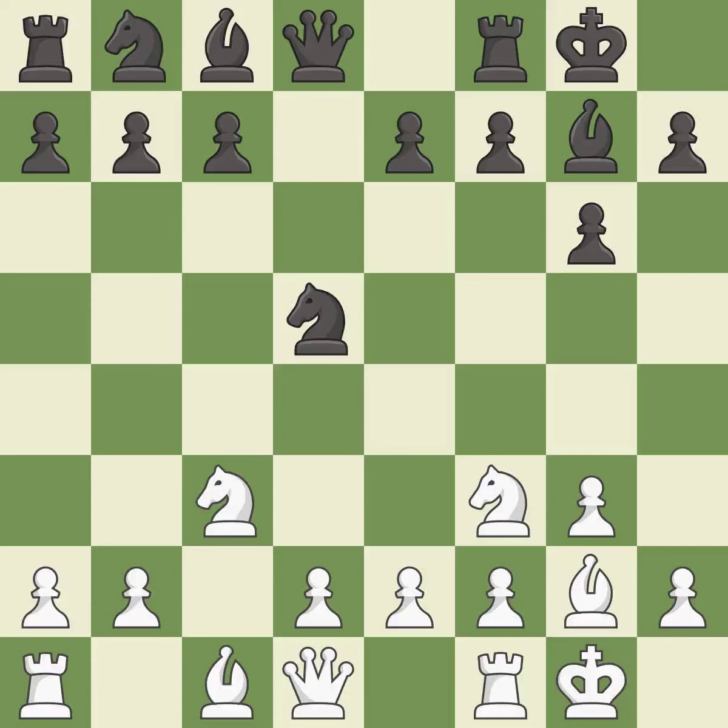Castling gets the king to a safer square, out of the center of the board, while also developing a rook. Castling to the same side of the board as the opponent avoids some of the attacking associated with opposite-side castling. This maintains the balance in material with a good trade.